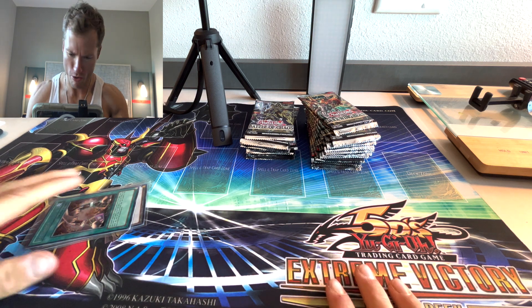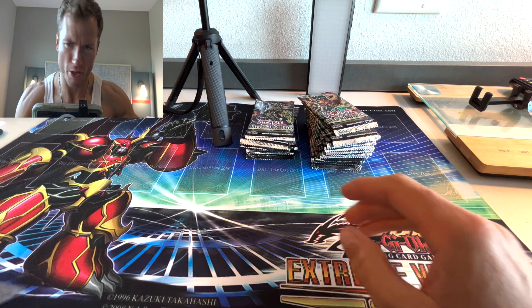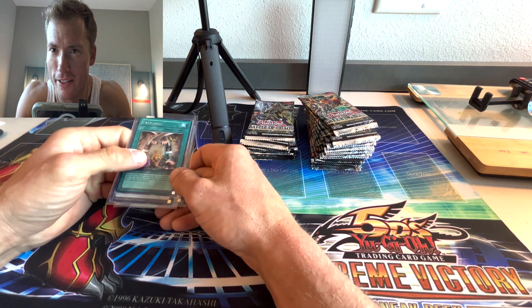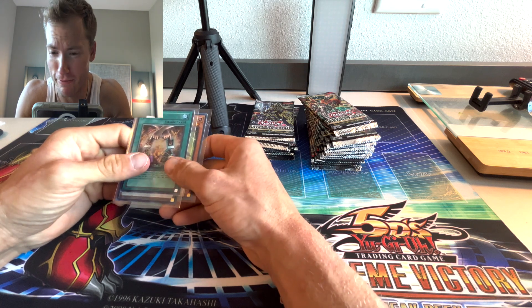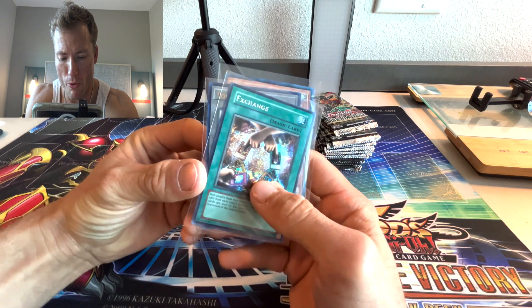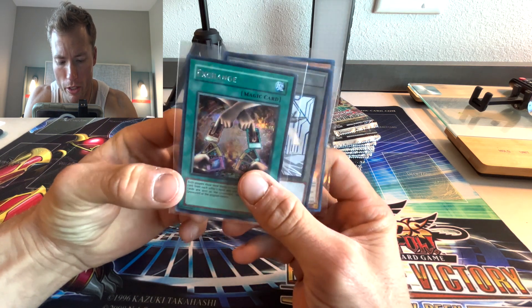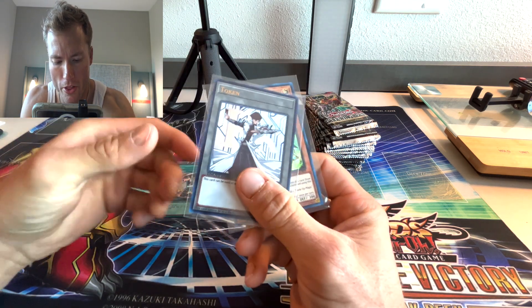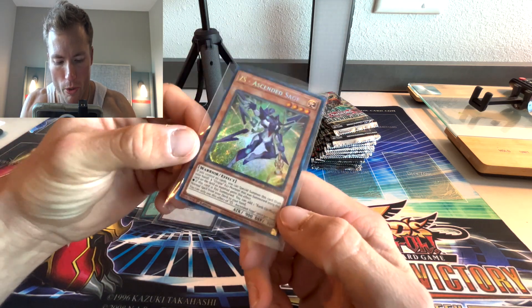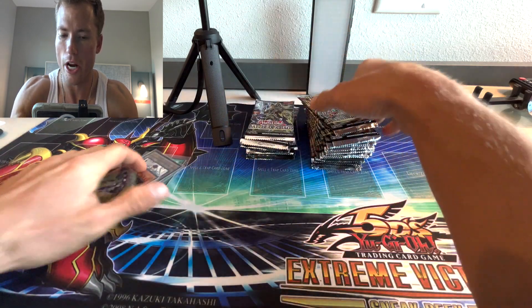As you can see we have a new 5Ds Extreme Victory sneak peek mat that we are going to be opening up — this epic Walmart boosted blister. Before I get into that, I have three awesome foils I'm going to be giving to one lucky winner: the exchange promo set, the Kaiba token, and a secret rare from the 2022 tins.